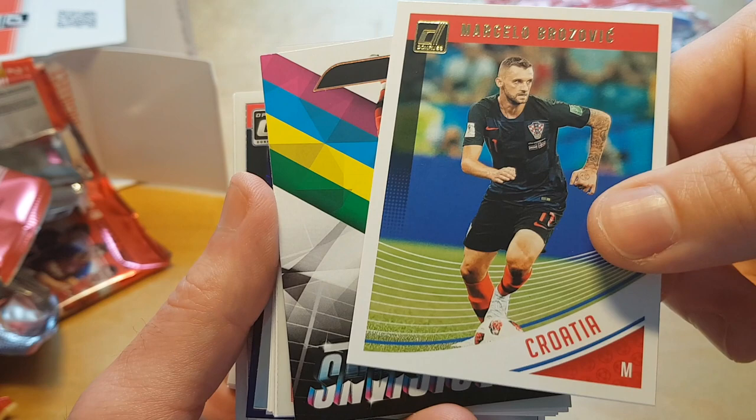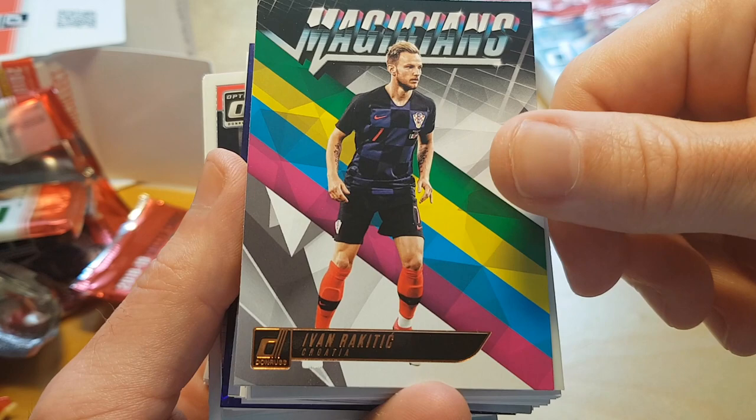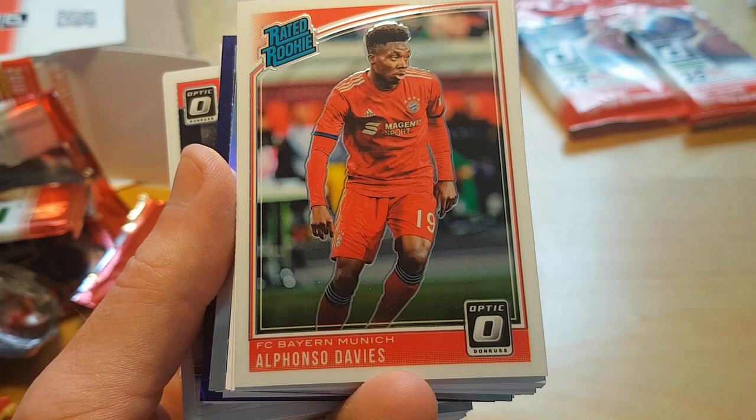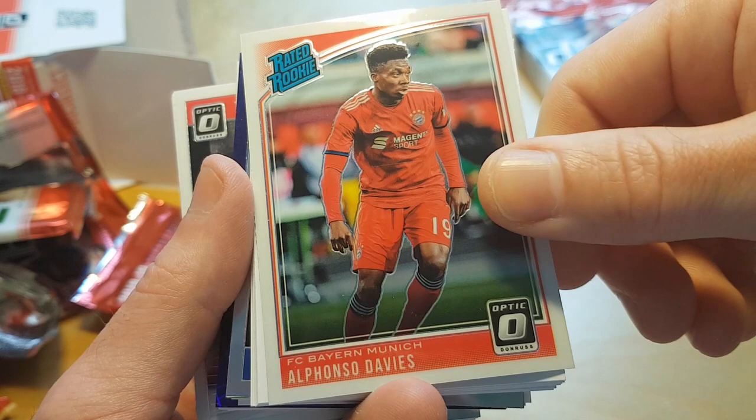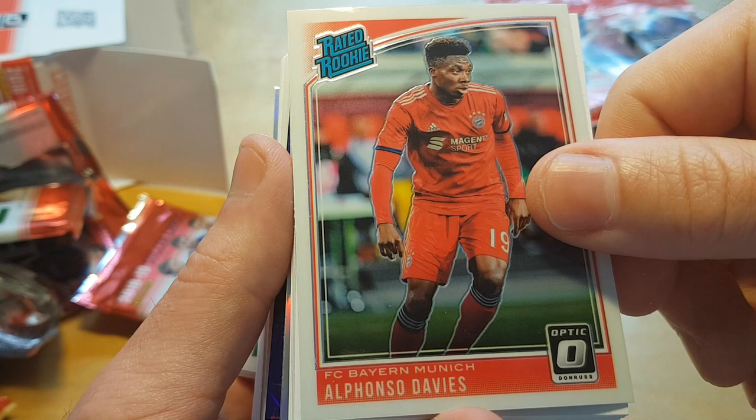This Rakitic is some kind of bright parallel from the Magicians insert — not a numbered card but still. Then a card that has a slightly glossier finish — not sure if it's a parallel or not — of Alphonso Davies, who until this past season played for Vancouver Whitecaps in MLS.